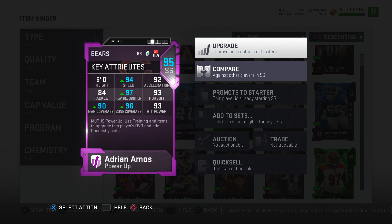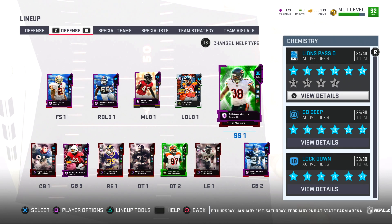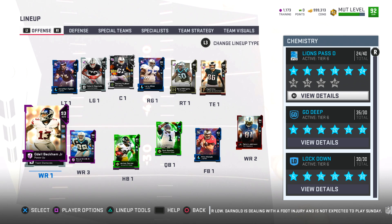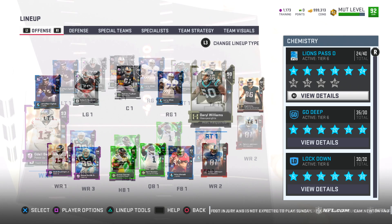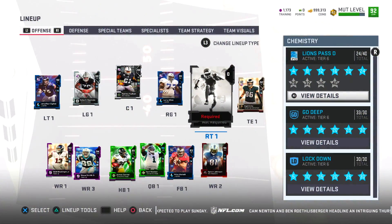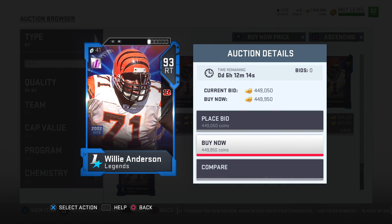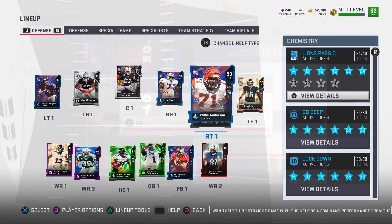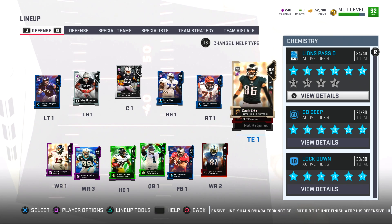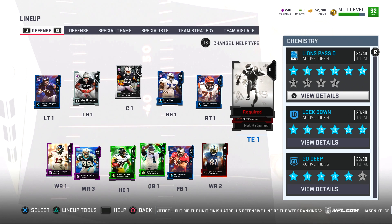I even went ahead and fully powered up Adrian Amos and added the footstep chemistry. Take a look at these stats — unreal, straight up beast. On the offensive side of things, trust me, soon — maybe next episode — I will be making wide receiver changes. But for today, Darryl Williams our right tackle is being cut. To replace him I'll bring in Willie Anderson, because I noticed in the comments you guys wanted me to improve the offensive line.